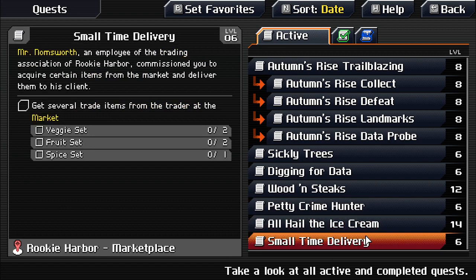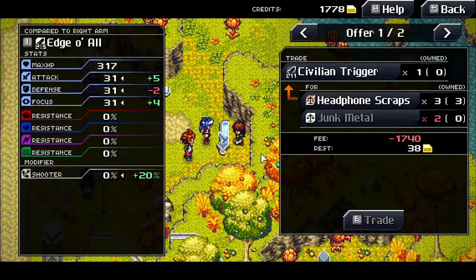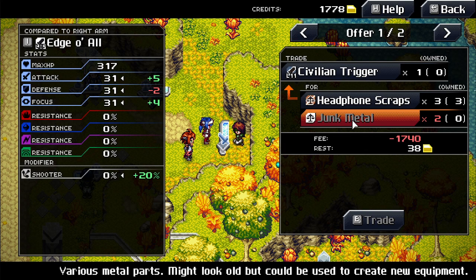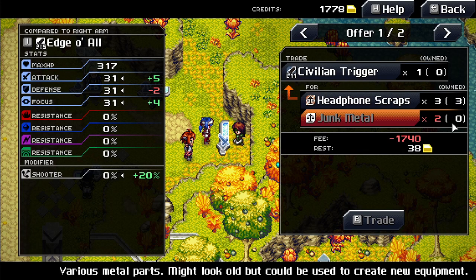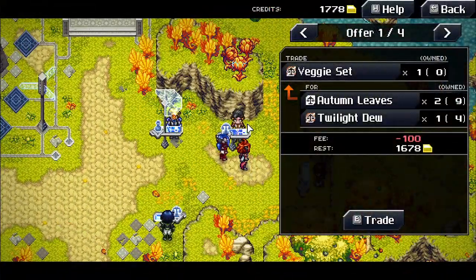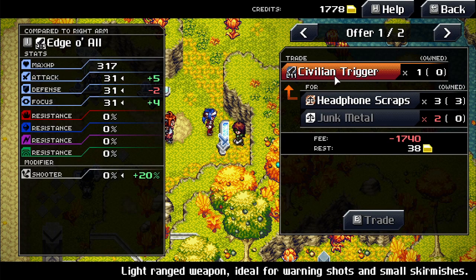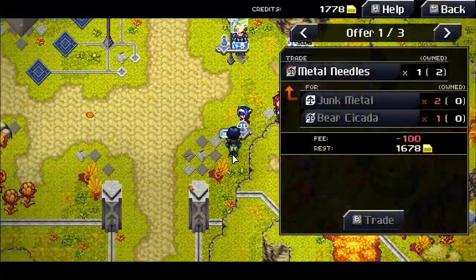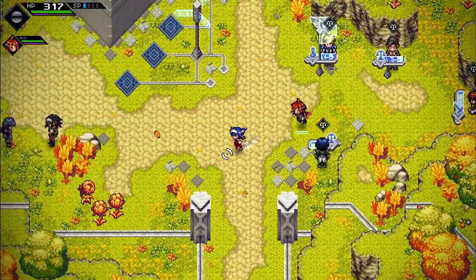Need some sets here — Mr. Nomsworth is a great name by the way. Looking at headphones, scraps, and junk metal. Have zero of those items needed. Spotting a civilian trigger — that's a pretty big weapon. Metal Needles again — can't get away from needles no matter what game is played.